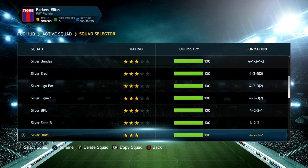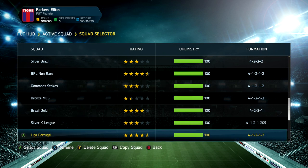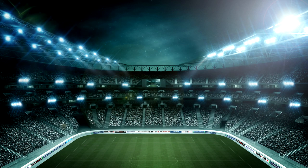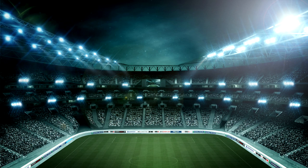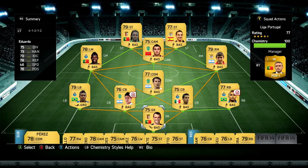Moving down to the next squad — we've got Liga Portugal, which is my gold non-rare Liga Portugal team, another solid team. Haven't used it that much recently. It was probably the first non-rare gold team that I made, mainly because of Ede and because of Rodrigo as well. It's not as good as I was hoping it would be, but it's still another fairly solid team and also fairly cheap.